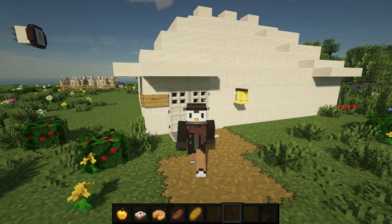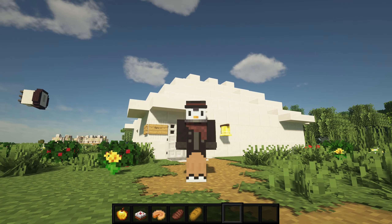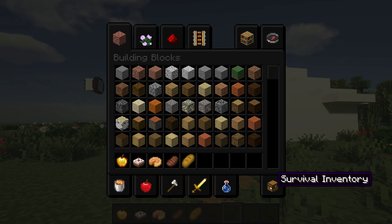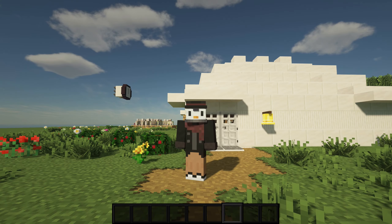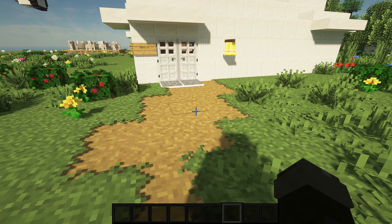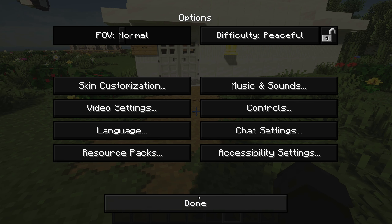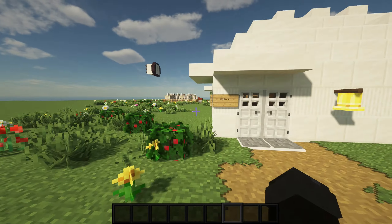The next few on the list I'm going to show all at once — I've used all of these in my videos in the past. They include Foliage Plus Plus, OLED Craft which makes the GUI dark, Overlay Textures, Better 3D, and Vanilla Tweaks. Those are all very nice texture packs.